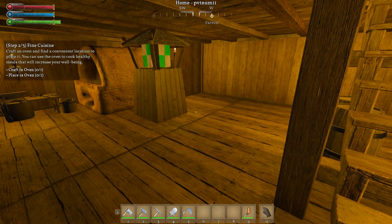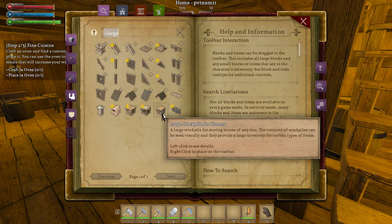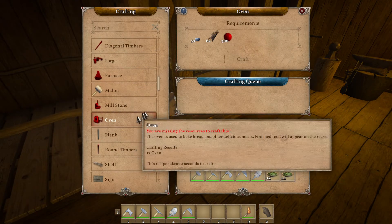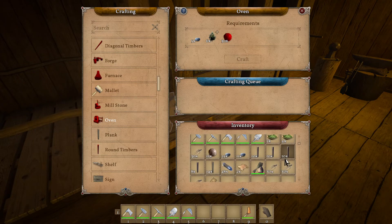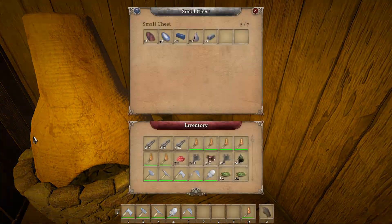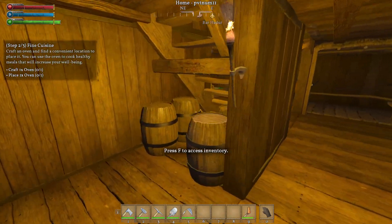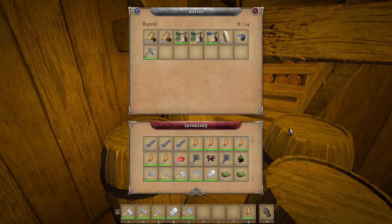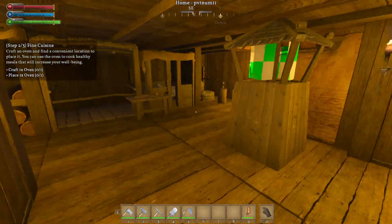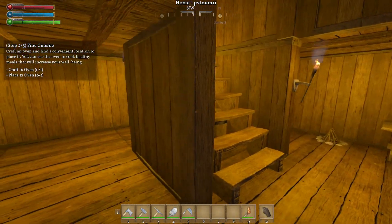We're going to craft and place an oven. I've got to think where the oven even is — oh, I've got to craft it. An oven. What am I missing? I'm missing a bunch of clay. Do I have any clay stacked away somewhere? I've got some flax. I put some storage under the stairs, but there's nothing useful in here. No clay. All right, so we've got to get some clay.